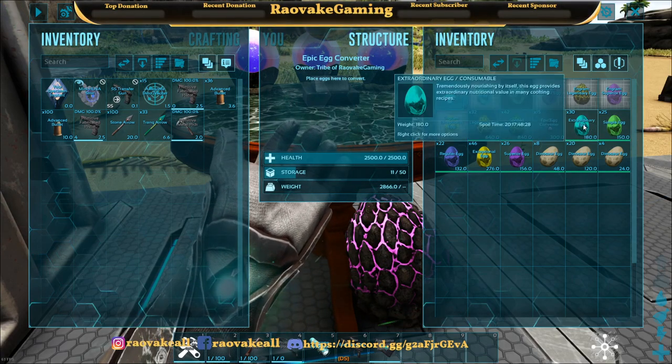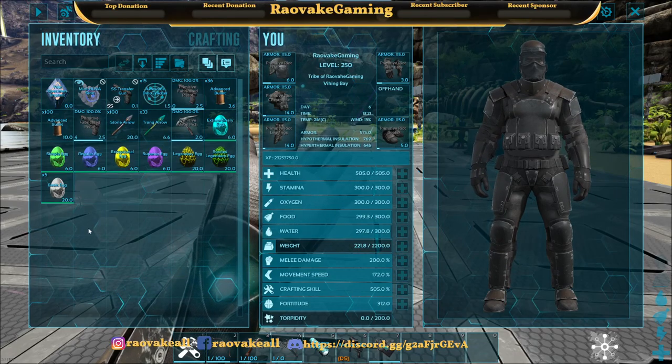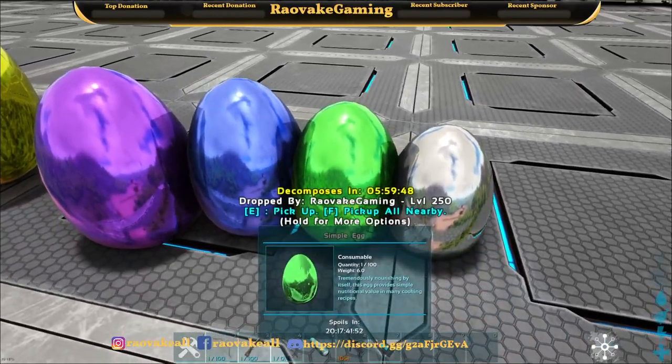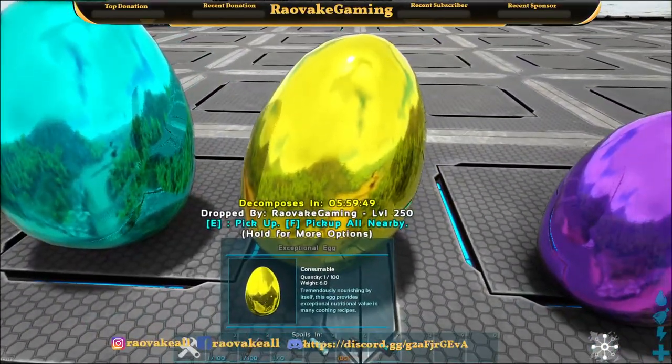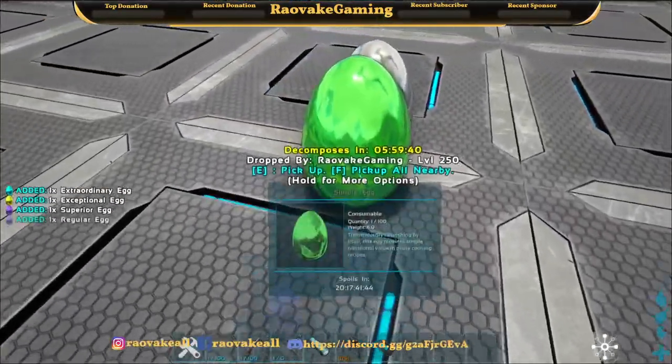These eggs have a nice shiny metallic look to them. So this is basic, simple, regular, superior, exceptional, and extraordinary — that's how those look.